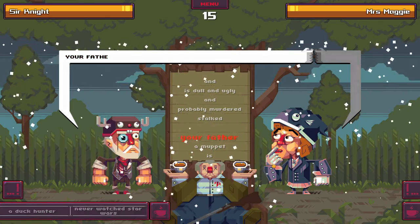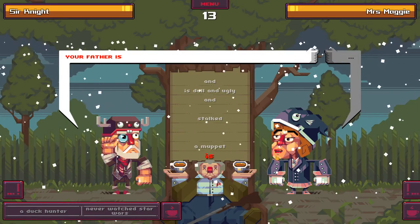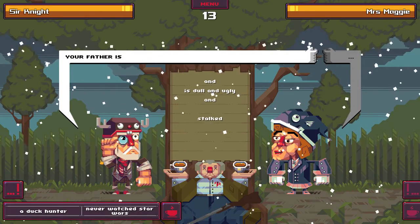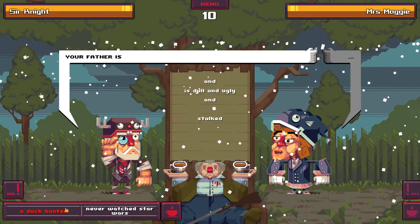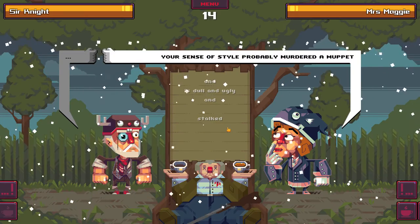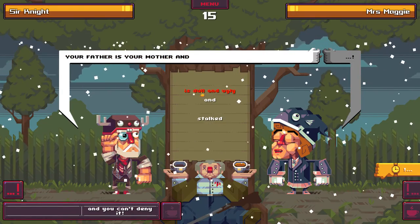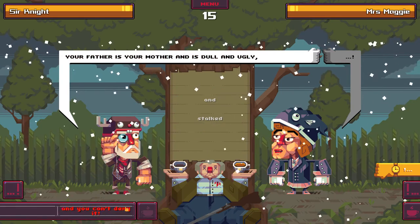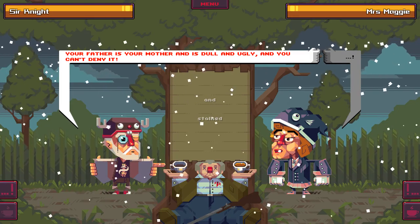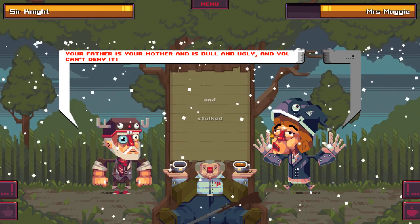So I killed this guy to rest my tea on his hand - okay, let's see. 'Your father is' - oh I wanted to pick 'a muppet.' 'Your father is your mother' - oh! And 'is dull and ugly' and 'you can't deny it.' I should have just said 'your father is your mother and you can't deny it' - that was hilarious! That was a good one though it didn't do that much damage.